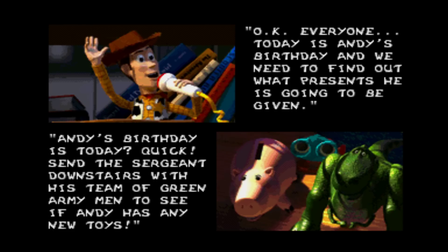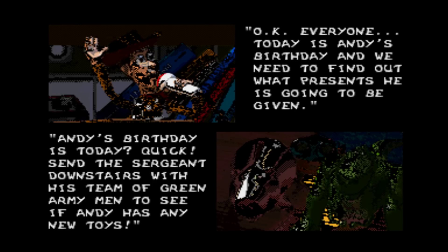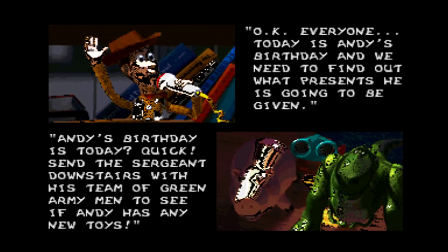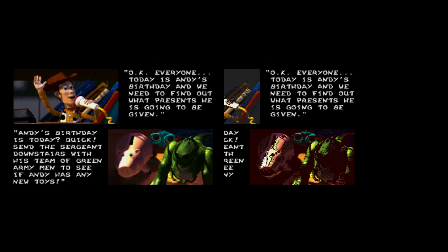One more application of the shadow and highlight mode was to create high-quality still images, with Toy Story being perhaps the most well-known example. A video on Game Hut by one of the actual developers goes into detail on exactly how they achieved this, but in a nutshell, the pictures are made up by combining parts of plane A, plane B and the sprite plane, using shadow and highlight mode to create more colours than would otherwise be possible. You can see the extra colours squeezed out using this approach do make a big difference compared to without the mode.